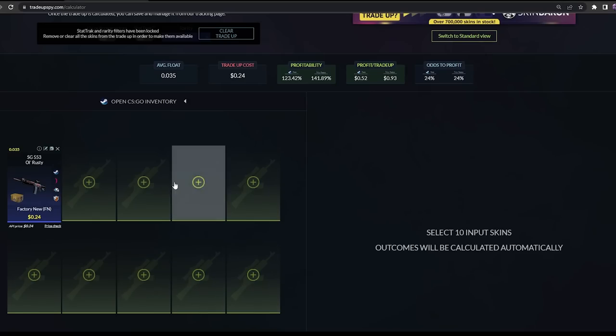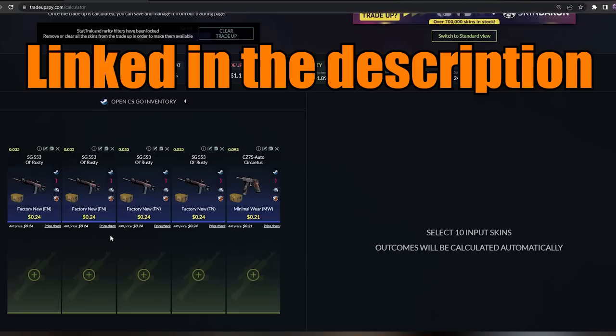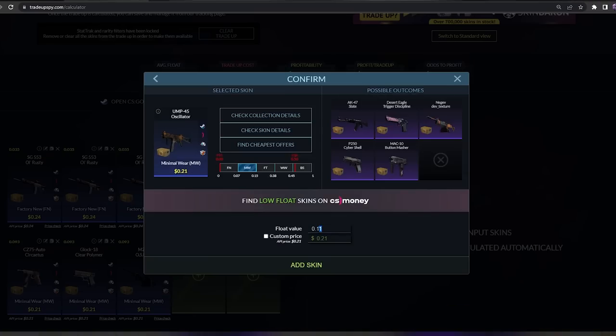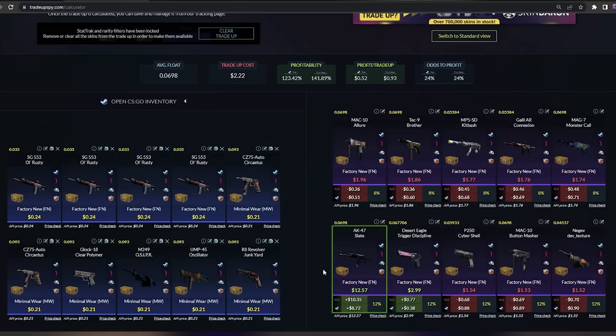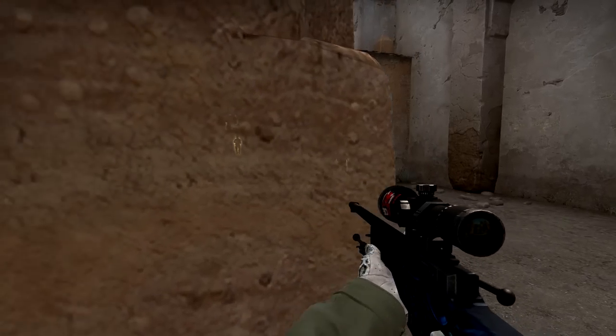There's this site called Trade-up Spy — it is linked down below in the description so that you don't click a phishing link. This is a very good site since you can basically put in 10 skins and it will show you all of the outcomes of the trade-up, and whether the trade-up is profitable or not — meaning the profitability after Steam tax is more than 100%.